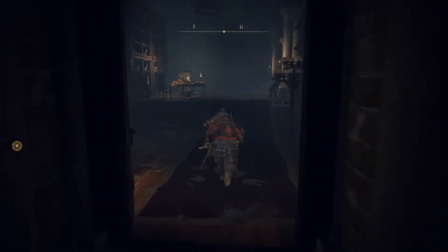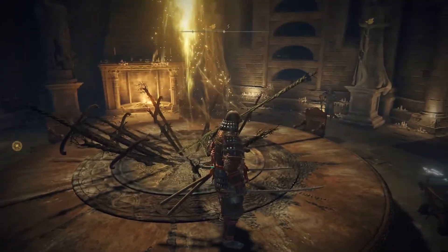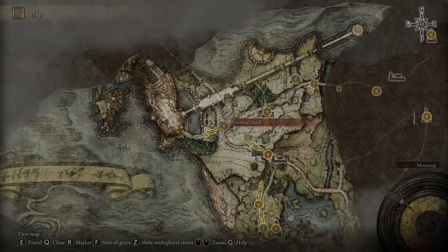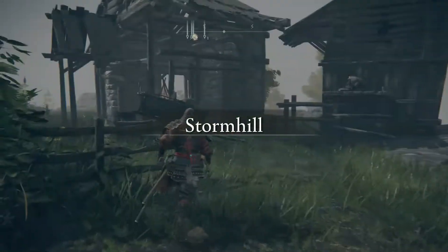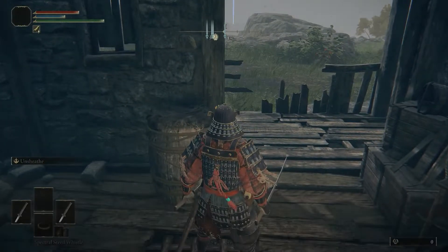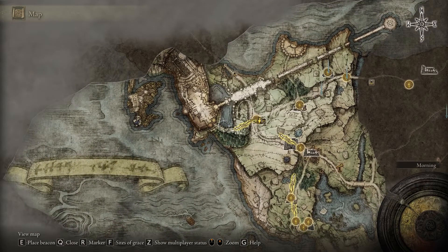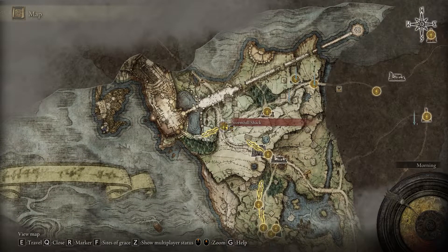Then we're going to back out of there — I think that's the last thing I wanted to show you guys. Let's go back to Stormhill Shack — she's still here. I forget exactly when she goes to the Round Table. I think we have to kill Margit the Fell first, and then she'll be gone from here and she'll drop an item as well. Very important.